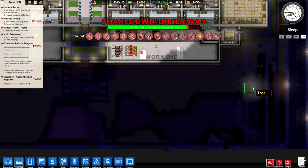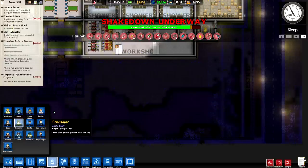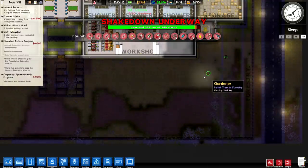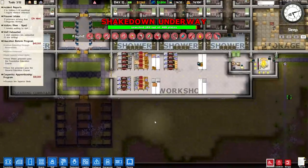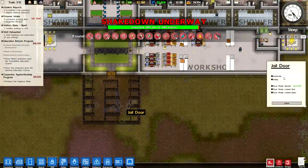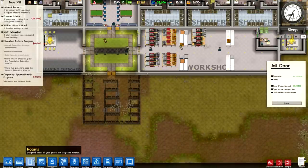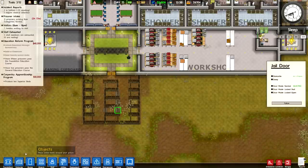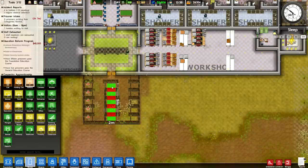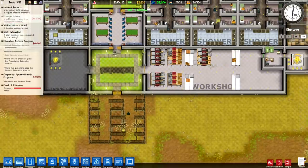Our single gardener — all lonely — is trying to plant all these trees by himself, so let's give him a helping hand. Do we really need to search the trees? I don't think we do. Let's demolish this jail door and designate all these as secure solitary cells from the menu here. Now we should be able to better accommodate all of those inmates.